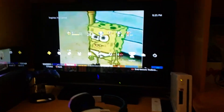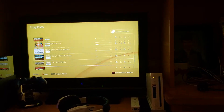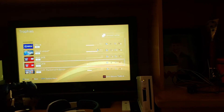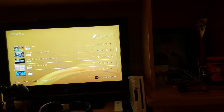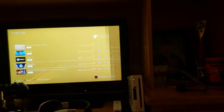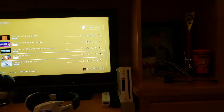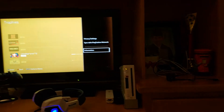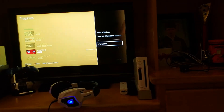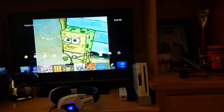So first you have to go to your trophies. If you've downloaded games and stuff, you're going to delete a game that doesn't have a trophy. You have to press options on the one that has zero trophies on it, and it should pop up delete. Once you press delete, it should fix it.